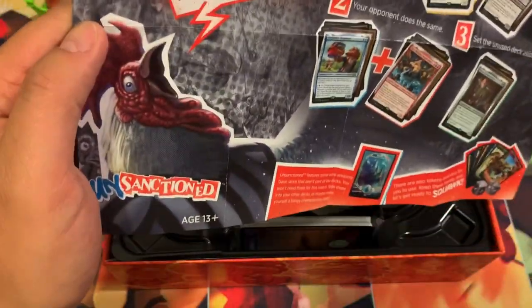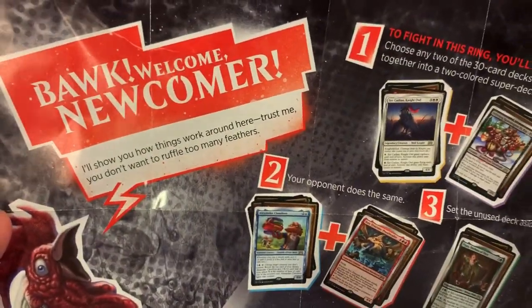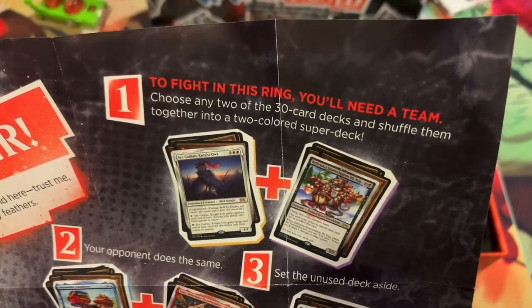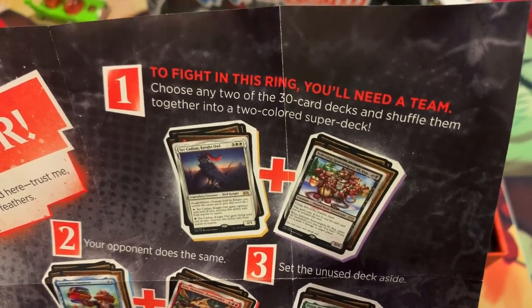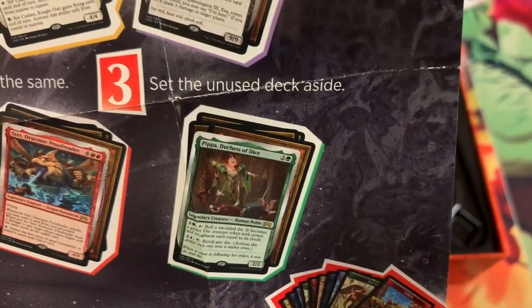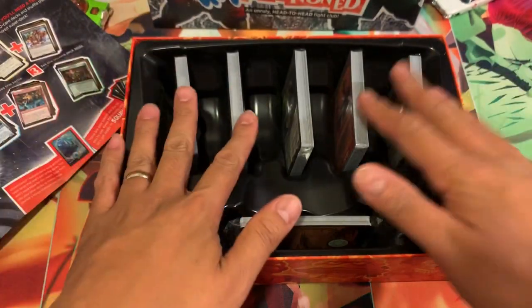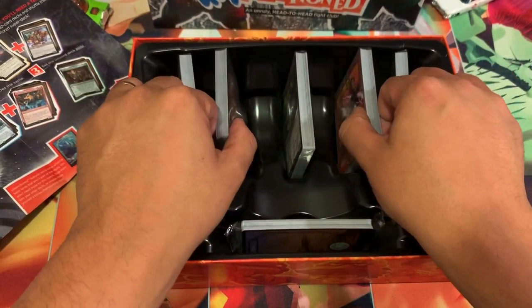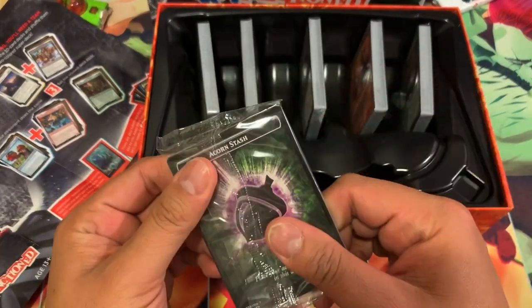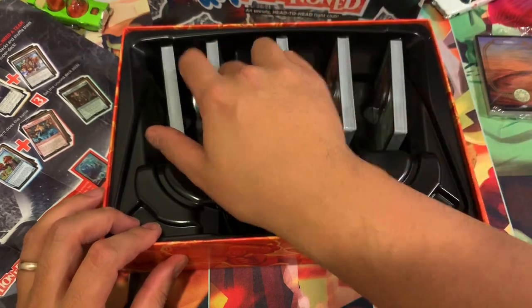Welcome newcomer — look at that, it's a big old rooster. It says: I'll show you how things work around here. Trust me, you don't want to ruffle too many feathers. First, to fight in this ring, you'll need a team. Choose any two of the 30-card decks and shuffle them together into a two-colored super deck. Your opponent does the same. Set the unused deck aside. So technically you play with four decks, put one aside. The lands and tokens are here.